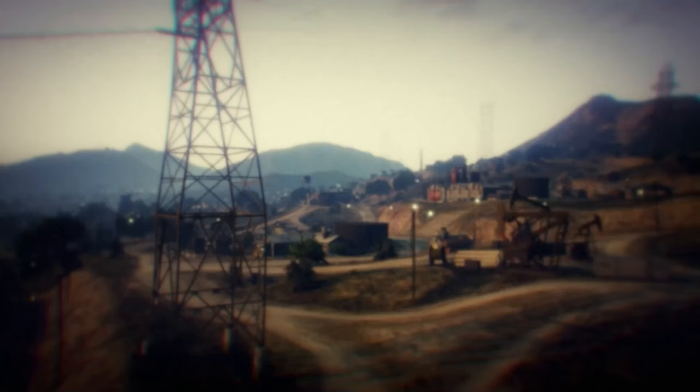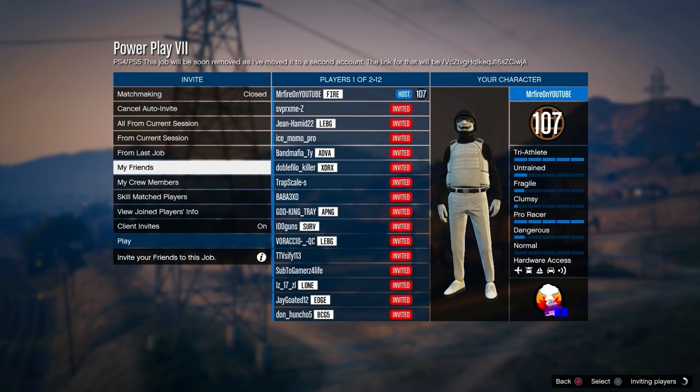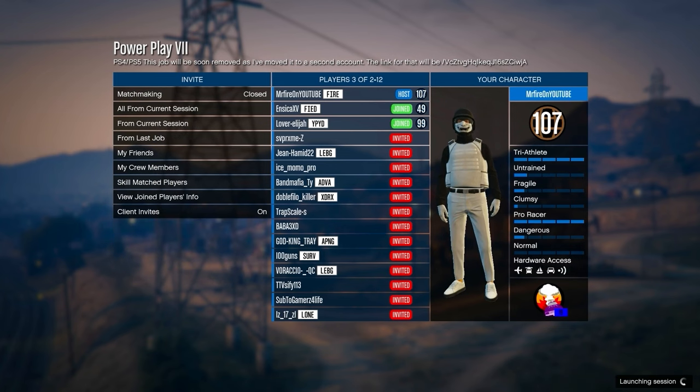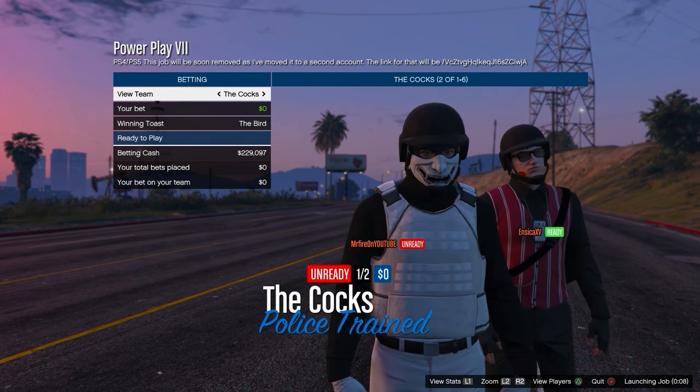Once you bookmark the job and start it up, you'll have to invite some players. This is why I said to join a public session — usually people join this mission, as you can see I invited my session and a lot of people actually did end up joining. That's why I highly recommend joining a public session so you won't need a friend to do this.